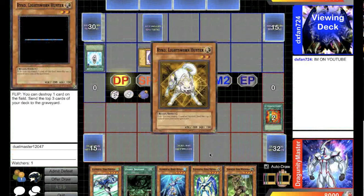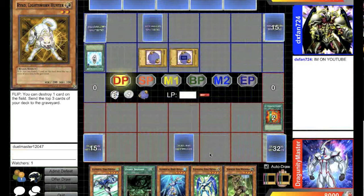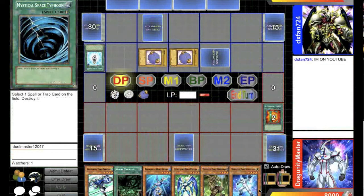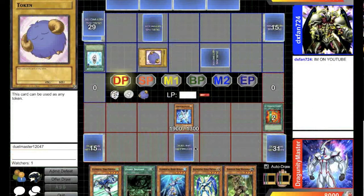So he starts with Charge, mills, and of course top mills a Dandelion. And I summon the Alioth, attack, and end.